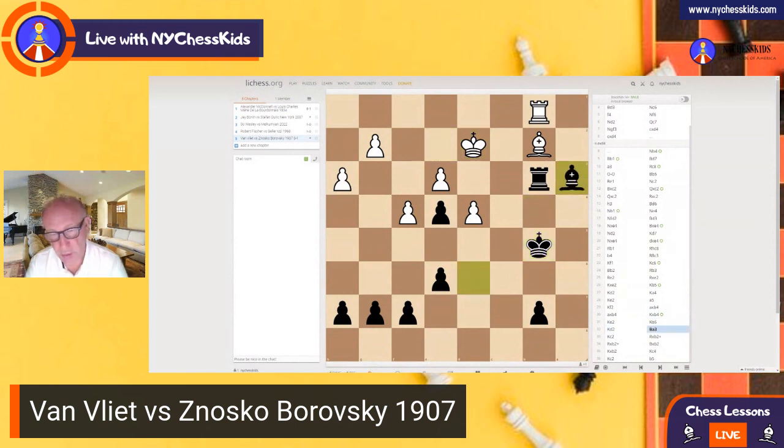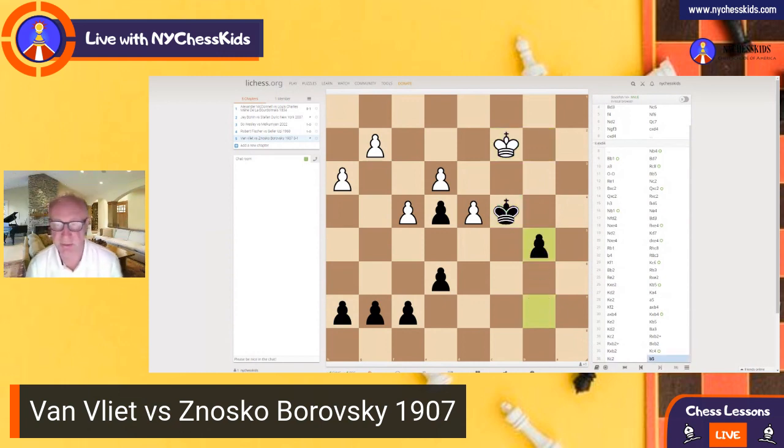And now of course the trades are happening. You trade everything — that's a strategy of simplification. We need to learn to trade the pieces when we are so much better. In this case, the Black king is in a dominant position, crossed into the White side of the board. You have an outside passed pawn, and you simply want to go to d3 and capture all those pawns. So White resigned the game here.